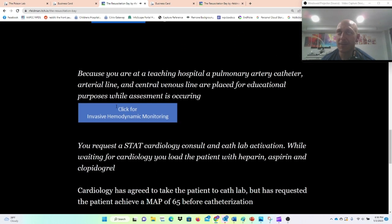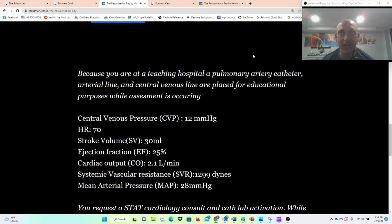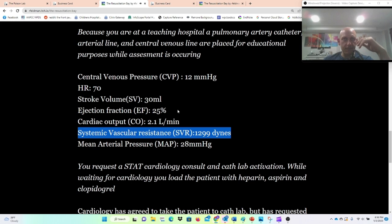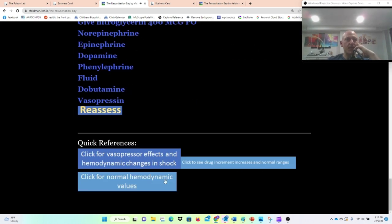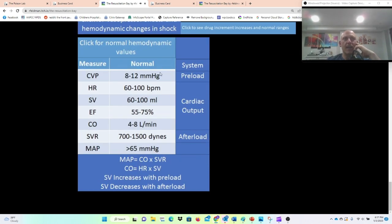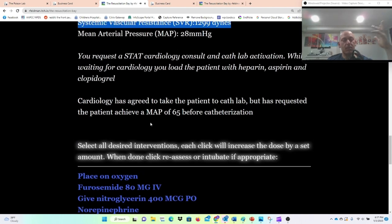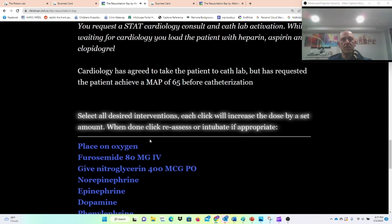Because you're at a teaching hospital, you get a pulmonary artery catheter, A-line, and central venous line. CVP is 12, stroke volume 30, EF 25%, systemic vascular resistance 1299. When we plot this out: high normal CVP, normal dynes, and low cardiac output. This is a STEMI. These are complex to deal with because he's in cardiogenic shock from oxygen mismatch.